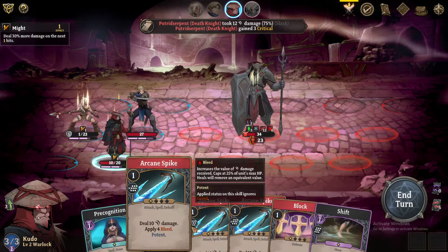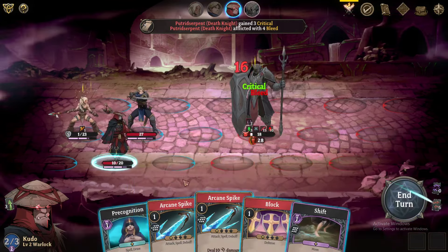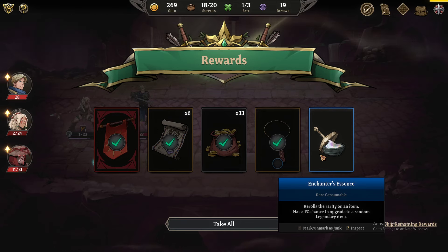Arcane spike — oh, this ignores guard, that seems really good. Bleed. So I don't think I heal though. Lucius gains one renown. Gain a random buff every six turns — is that permanent? I feel like I should take this — it's legendary. Rerolls the rarity of an item. It has a 1% chance to upgrade a random legendary item.